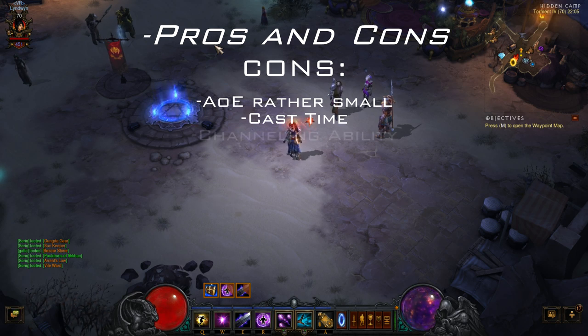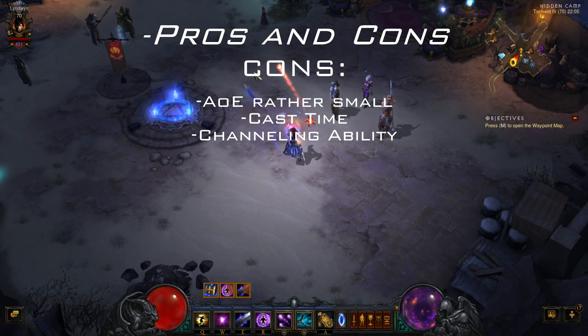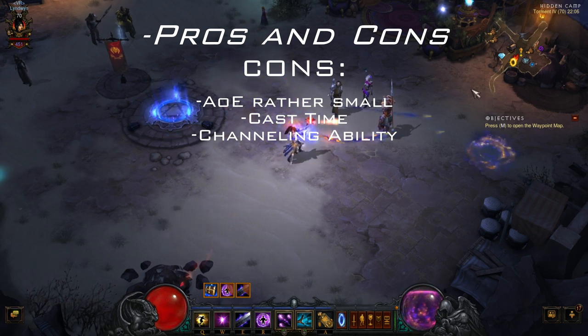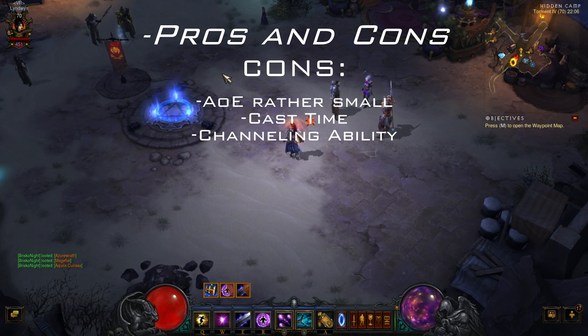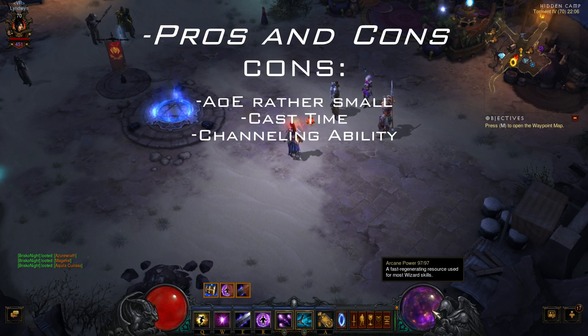Furthermore, it's a channeling ability. What does that mean? It means that you have to stand still while you cast it — you can't move, not a single inch. That makes you vulnerable to ground effects or monsters that charge you or jump at you. It also means that attack speed is a bad stat. You don't want to stack attack speed on this build, otherwise you will run quickly out of arcane power.